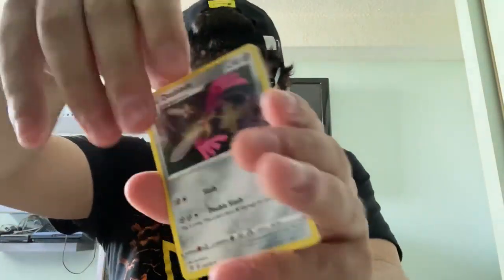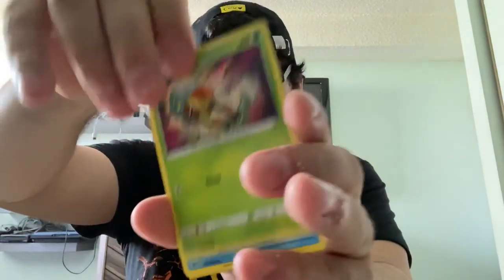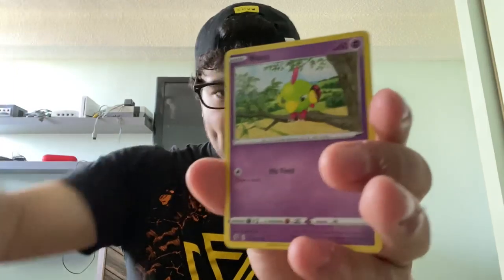Last pack, last Rebel Clash pack — Toxtricity! I believe, do you believe? Because I believe I'm about to get sauce right now. Grass Energy. Dewblade. Lombre. Hatterum. Meditite. Skunktank. Grubbin. Wingle. Natu. Reverse Holo Cramorant. And Boss's Orders — the card looks nice but it's nothing too special.